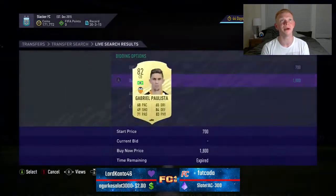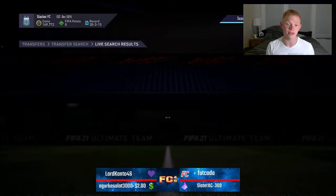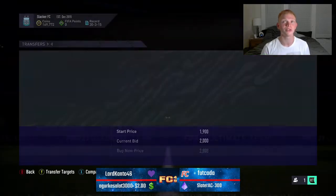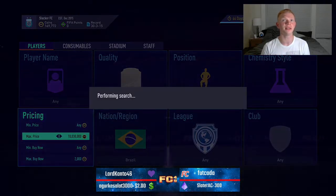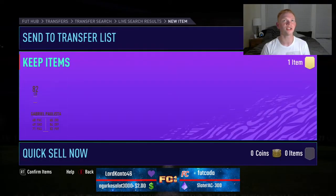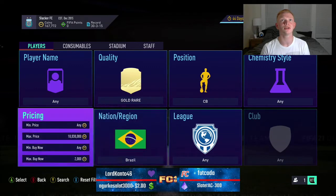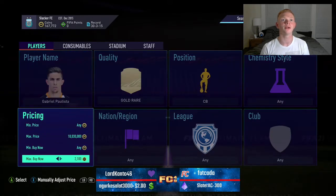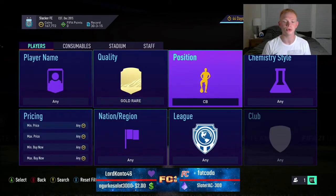Here we go — 1,800. We missed him there. The thing with this filter, as you just saw, there are a lot of cards that pop up, but I find this filter is a lot harder to actually snipe. I feel like a lot more people do this one, so it makes it more difficult to get these. There's another guy — Gabriel Paulista there for 2,000. We're going to go ahead and check his price because he might be a bit more since he's higher rated. He's going about the same price, about 2,400 to 2,500 — so no real huge difference there.